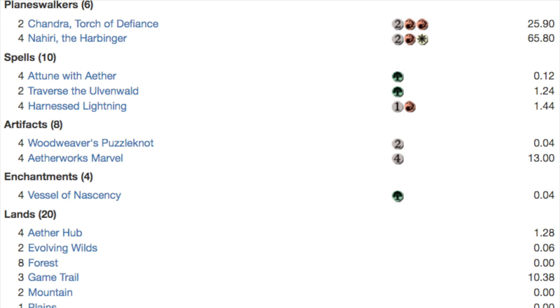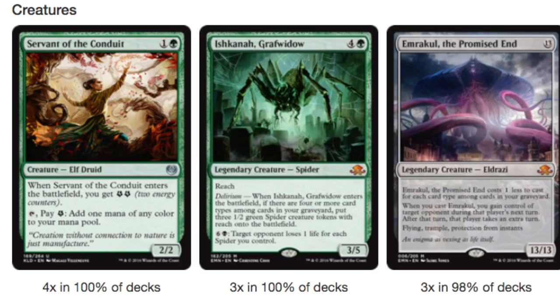Attune with the Aether, Traverse the Ulvenwald, and 4 Harnessed Lightning. The artifacts: Woodweaver's Puzzle Knot and the namesake of the deck, Aetherworks Marvel. For enchantments, you have Vessel of Nascency. The concept is keep playing cheap cards, draw into more lands or mana acceleration, or creating more energy counters, and play Emrakul.